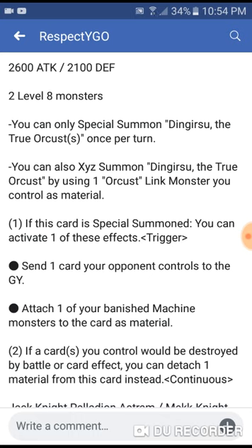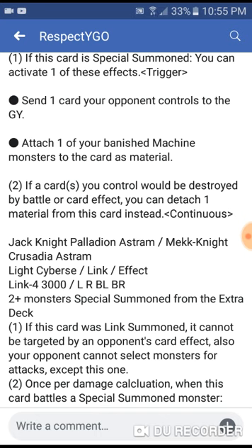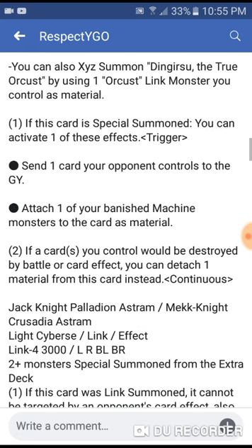That's crazy — I've seen it coming, I just didn't know when, but this is wild. So we can now use a Link monster in the XYZ zone. If this card is special summoned, you can activate one of these effects: send one card your opponent controls to the graveyard, or attach one of your banished Machine monsters to this card as material.